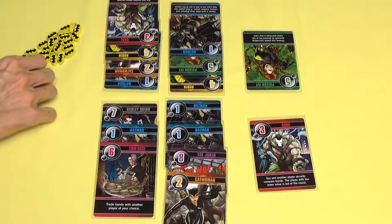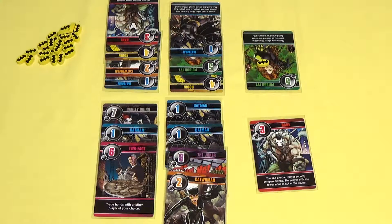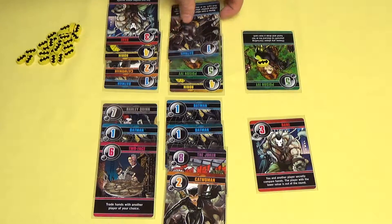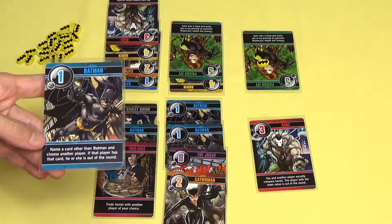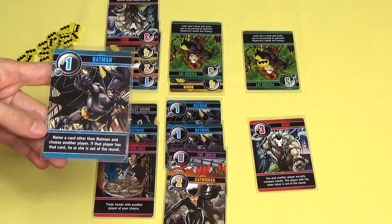The player that wins the round gets the Batman token. If no one has seven Batman tokens, shuffle all sixteen cards and play a new round following all of the setup rules. The winner of the previous round will go first. One thing to remember is that if you knock someone out with Batman you get a Batman token, but you don't get a token for knocking a player out by naming Robin.